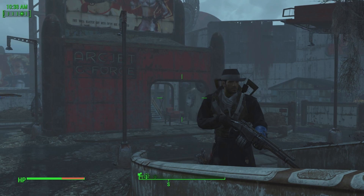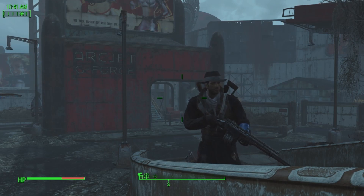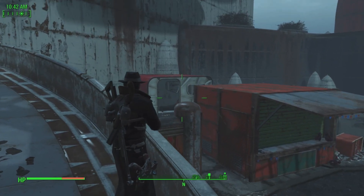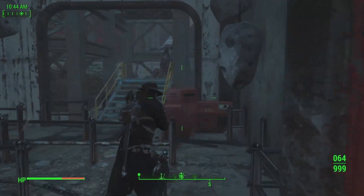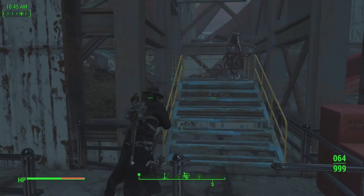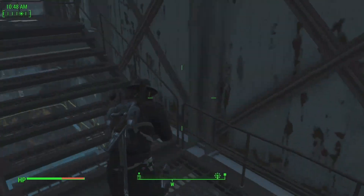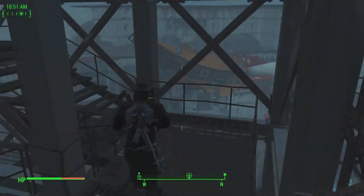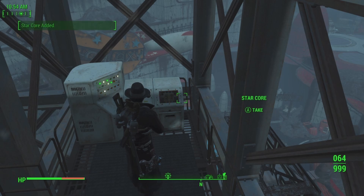Our last one in the Galactozone park is the Arc Jet G-Force attraction, right next to Nuka Galaxy where we found our last core. This last star core is at the very top of the ride. There are going to be Protectrons and Mr. Handy's or Mr. Prophy's here, so keep that in mind. If you happen to encounter any legendary versions of them, they will explode when you kill them, so be careful with your shots. Once you run up the stairs all the way to the top, there we go — this is our next one.